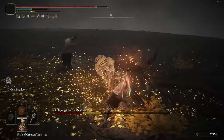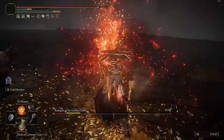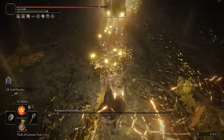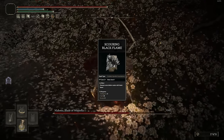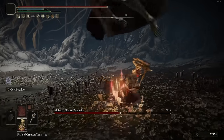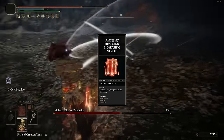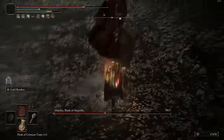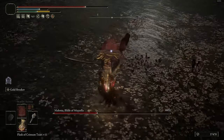I personally just wanted to go into about 30 Faith, because when you pair this alongside the Clawmark Seal, you can actually get some pretty decent incant scaling. In terms of the spells themselves, you can go any which way — you do want to have stuff that covers different types of variety and damage types. I just used O' Flame and Scouring Black Flame as fire-based options, both are actually pretty fun to use. My main projectile option is going to be Rock Sling, which is a nice physical type spell. And I have Ancient Dragons' Lightning Strike, which is a big AOE that does lightning damage. Obviously throw in Golden Vow, Flame Grant Me Strength, and a health regen spell — I went with Blessings Boon.